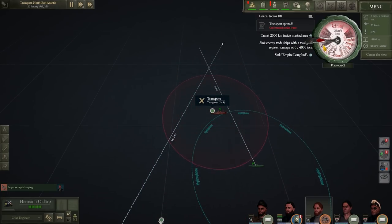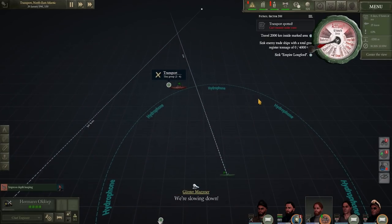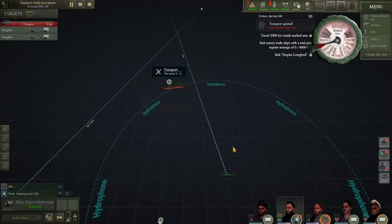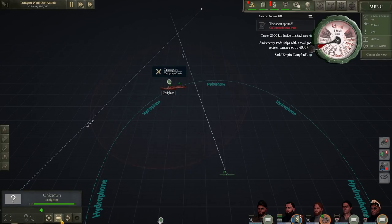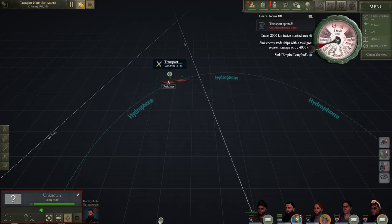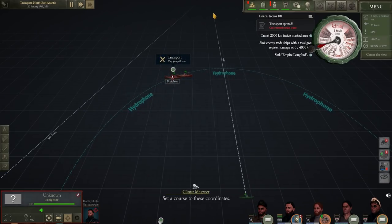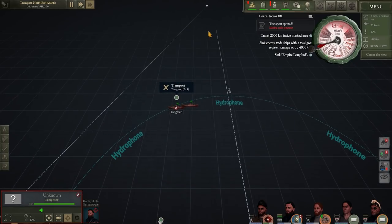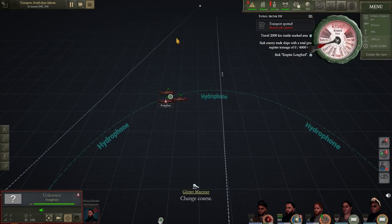I'm going to use the hydrophones to plot the attack. The position of the fleet wasn't exactly where I thought it would be - they were further ahead than I originally thought. I start plotting an attack solution, but I'm skeptical. I've got to be submerged for maximum hydrophone range, but I've got to go faster to close on the targets, otherwise this is going to be a rearward shot. Unfortunately, the faster I move, the more noise I make, the shorter the detection range of the hydrophone, meaning I need to be closer to plot the same solution.